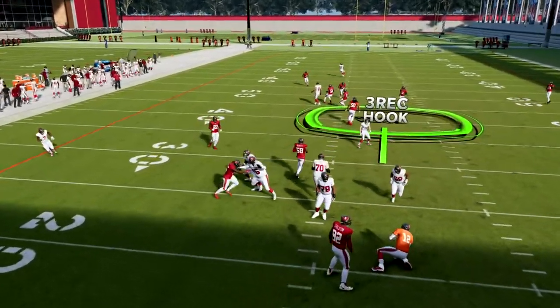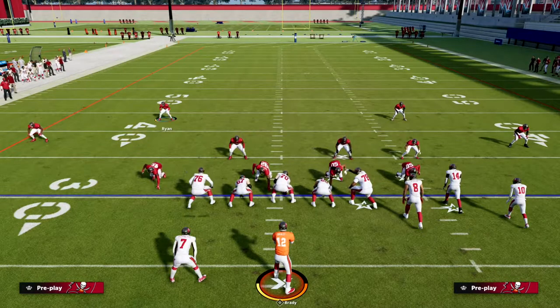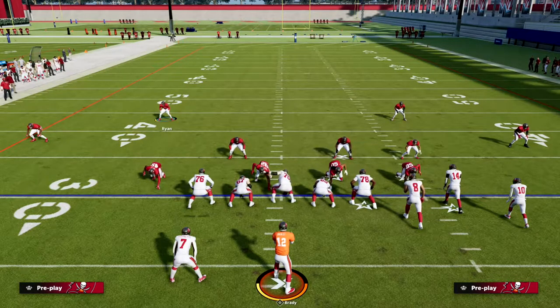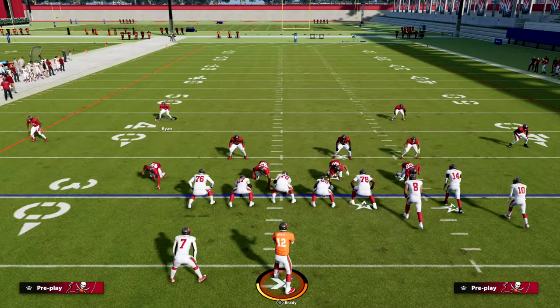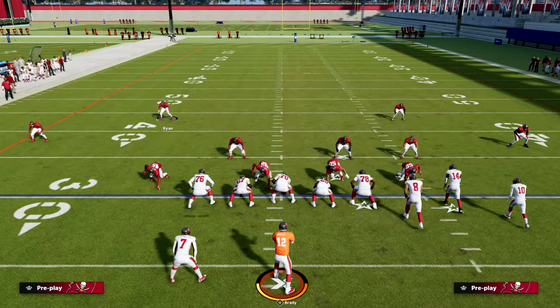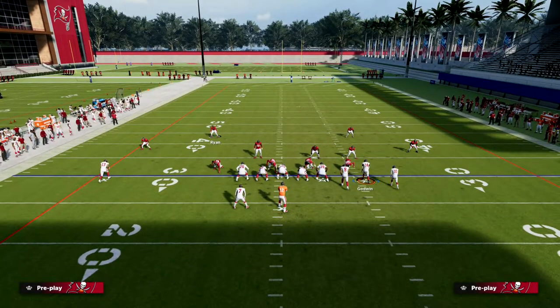As soon as they motion and you put this guy in an outside third and they snap, he's going to play the corner route perfectly. Your job is now just to help over the middle of the field. You want to funnel everything to your user in the middle of the field — that is the most important principle of defense. Structure your defense so they're forced to throw the ball at your user.